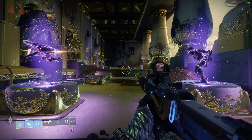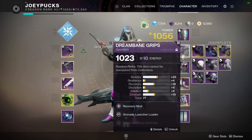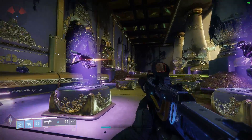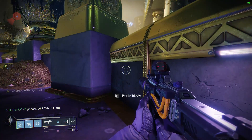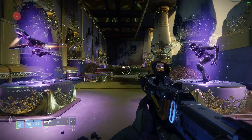What happens when we put on Stacks on Stacks? I'm going to show this a couple of different ways. The first way is to throw on Supercharged, because I want to illustrate what happens here. So I'm still at x2. I generate one orb and I go up to x4 — so one orb gives two stacks of Charged with Light with that setup.